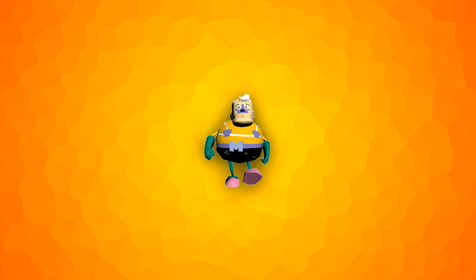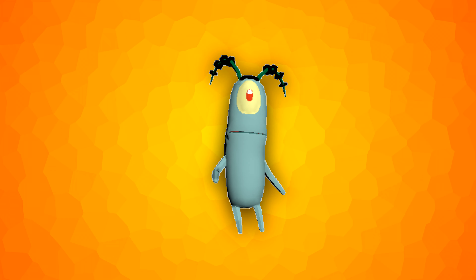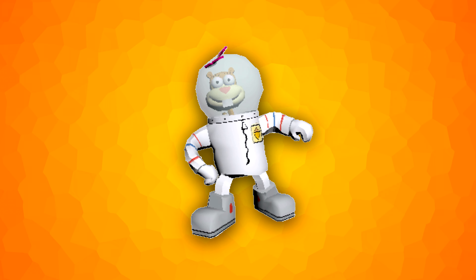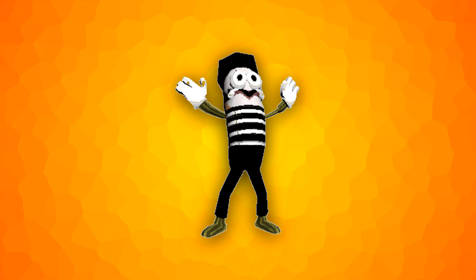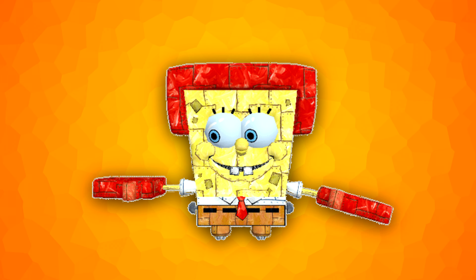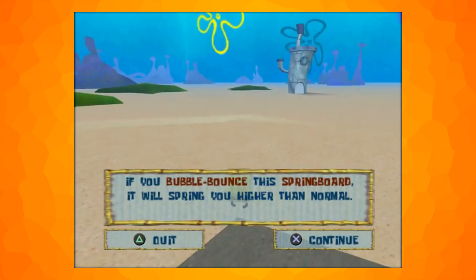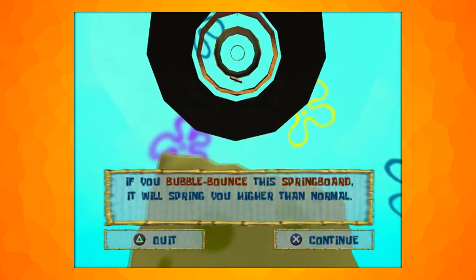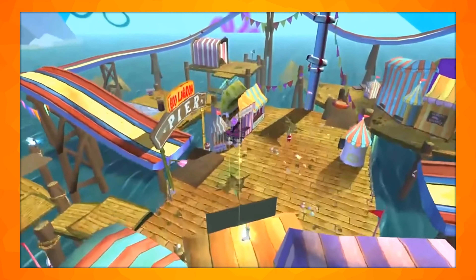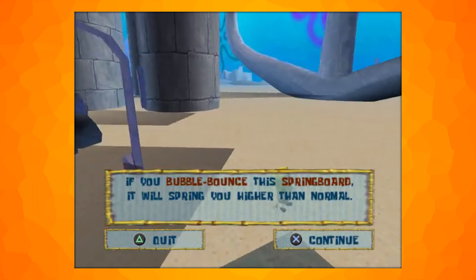Mermaid Man also has a boring walking animation, and so does Barnacle Boy. Plankton has a walking animation that is slightly broken, where he moves around slightly weirdly. Sandy has an animation for getting hit, but she never gets hit in normal gameplay. The Mime from Outside the Krusty Krab also has one of these animations. Robo SpongeBob has an idle animation but never does this in-game. A hidden sign can be found when glitching inside the lighthouse, stating that springboards can spring you higher if you bubble bounce them — though this doesn't happen there. Goo Lagoon has a trampoline that does work this way. These are inconsistent, as developers were given creative freedom, allowing each person to make objects behave how they wanted.